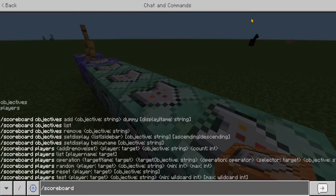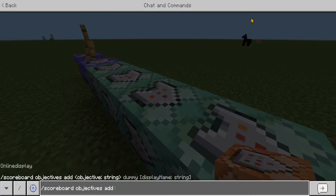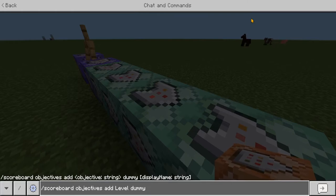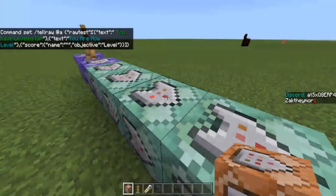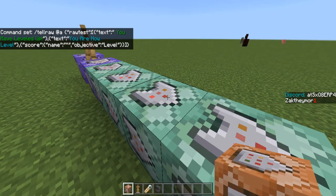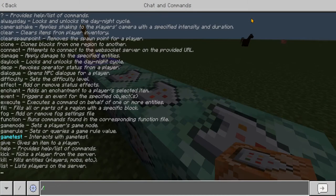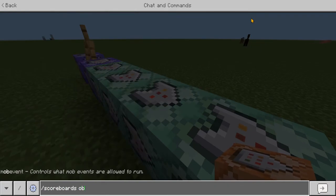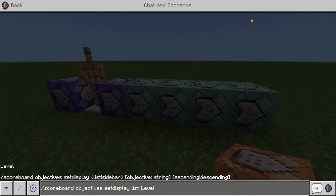In chat, type /scoreboard objectives add level — with a capital letter if you've been using one — and you can title this something like 'Level'. Press enter, then go back into chat and type /scoreboard objectives setdisplay list level.